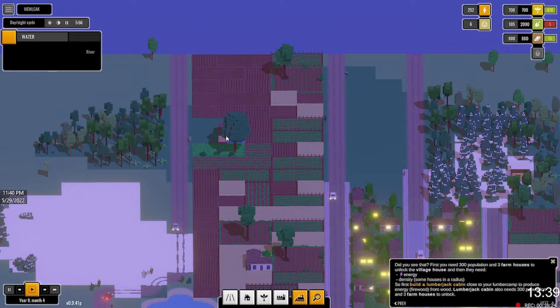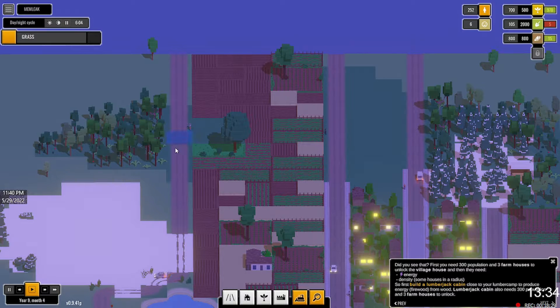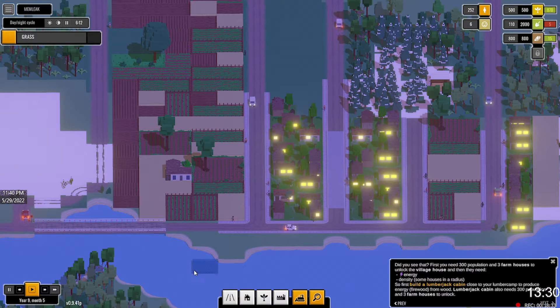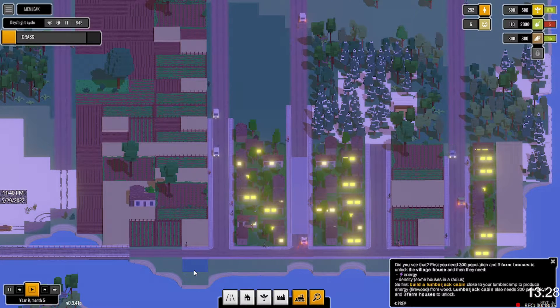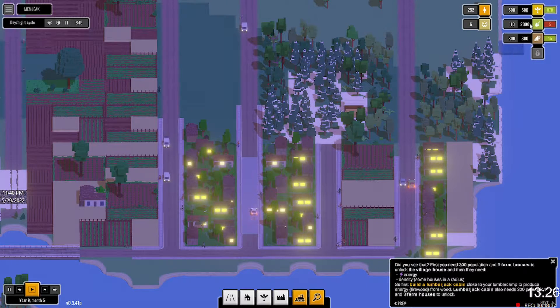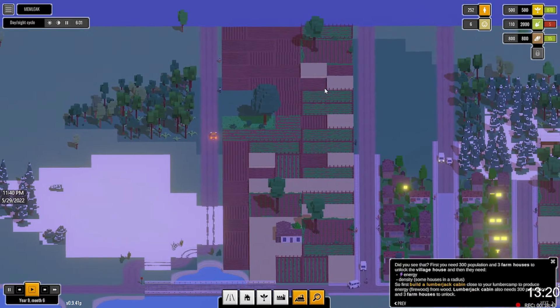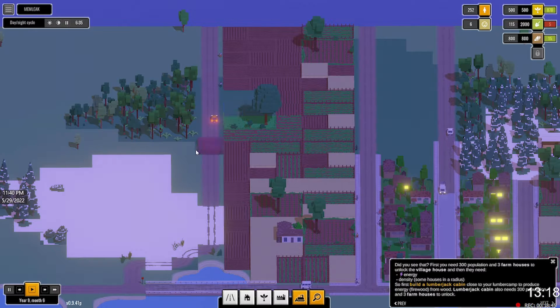We got so much food though. What we'll do is bulldoze one of these for the moment, and that should free up some workers. It's not that — I have so many farms, that's what it is. Let's get rid of a couple of those.